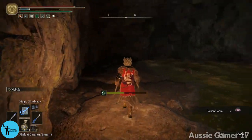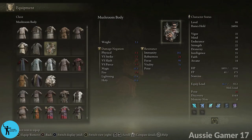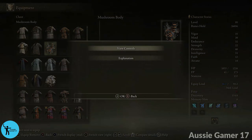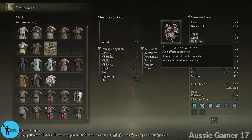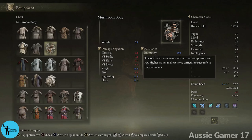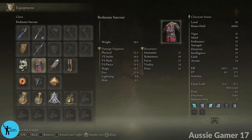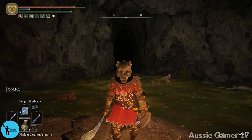This is what we actually came to this cave for — the mushroom set: mushroom head, mushroom body, mushroom arms, and mushroom legs. There are a few other items in here too. Let me quickly get out of the poison and grab all the mushroom gear. Looking at the mushroom body, it has 102 immunity. If you want to know what immunity does, go to the help screen — the resistance your armor offers to various poisons and rot.